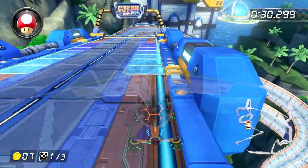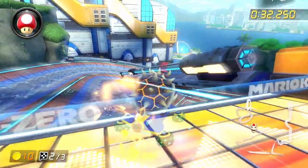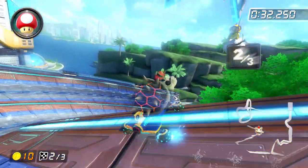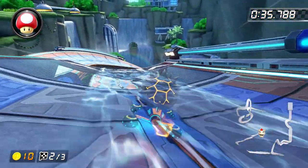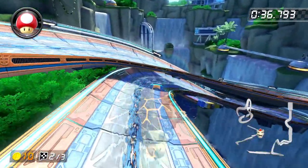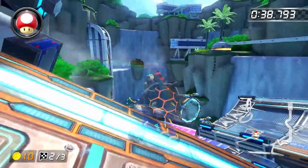Just before hitting the orange boost pad, we're going to start a wide right drift. We're then going to use this bit of upward angled track as a little ramp to cut off a lot of this right turn. Keep holding your drift so that you can charge an ultra mini turbo, and make sure to start holding a 12 o'clock position on your joystick when you do so, so that you can get back down to the track and into the water as quickly as possible.